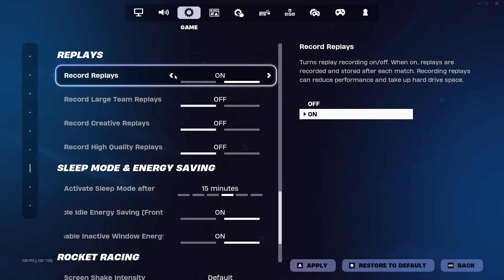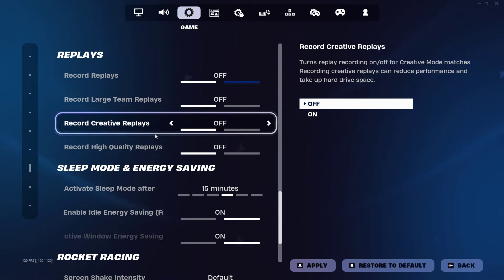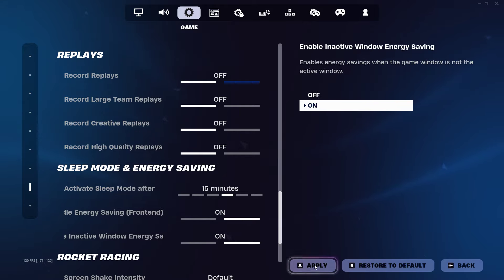Make sure that Record Replays is off, Record Large Stream Replays off, Record Creative Replays off, and Record High Quality Replays off. Once you've switched those all off, look in the bottom right-hand corner of your screen and apply those settings.